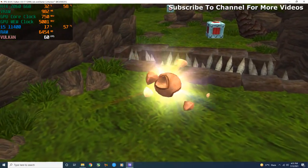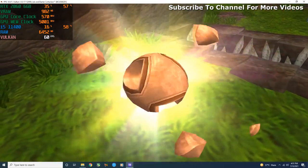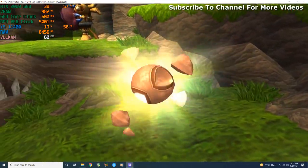This is a power cell, the most important precursor artifact you can find. You need to collect 20 of these so I can power the heat shield for your agrav zoomer.